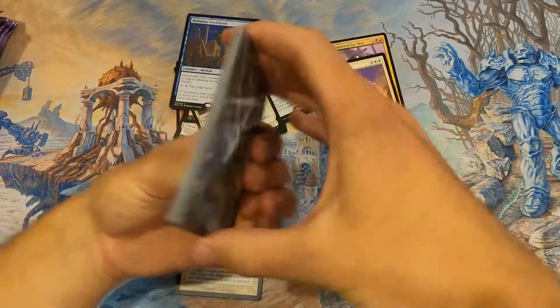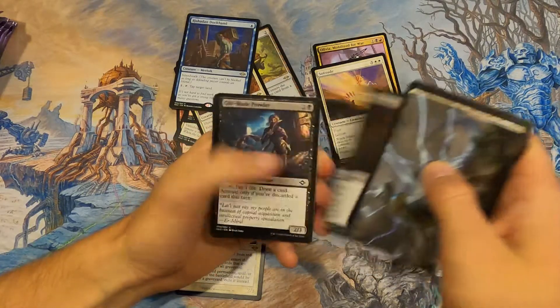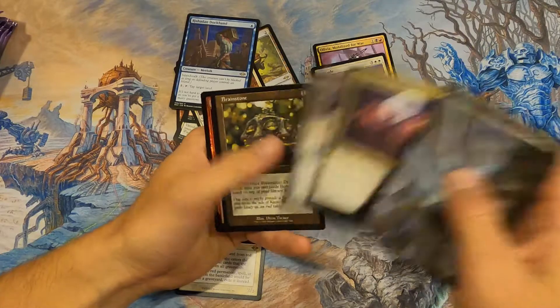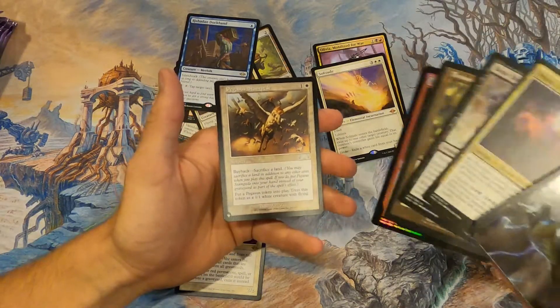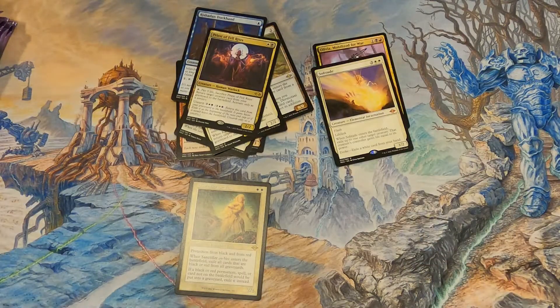Really? I would have thought it'd be the blue or black one. Grief is definitely second. Priest of Fell Rites, Bone Shredder, Brainstone, Unholy Heat, and Pegasus Stampede for the list — another list card. The list is such an interesting mechanic.